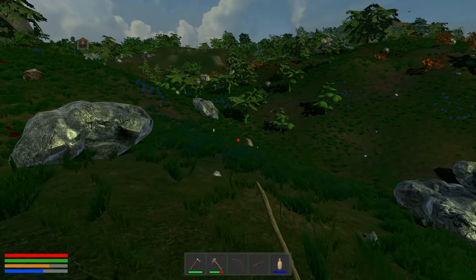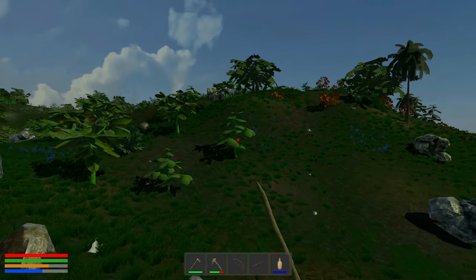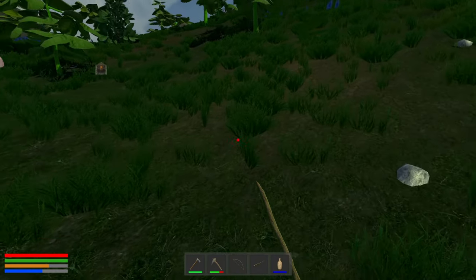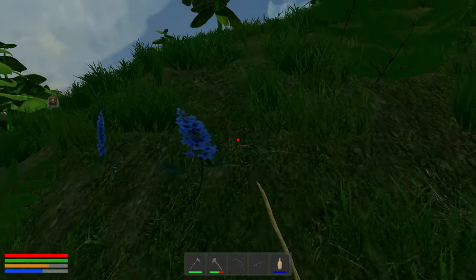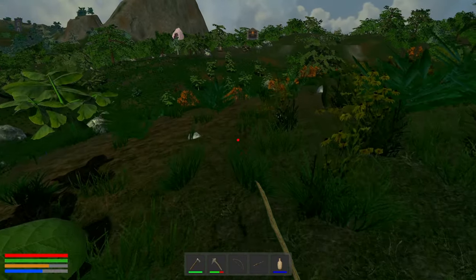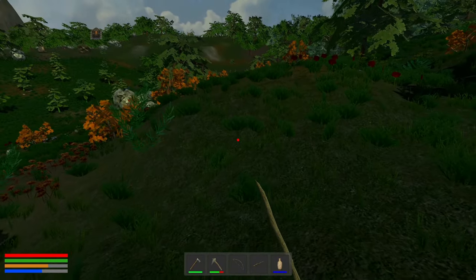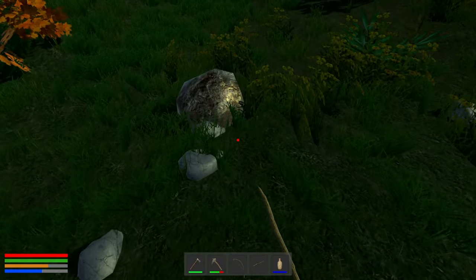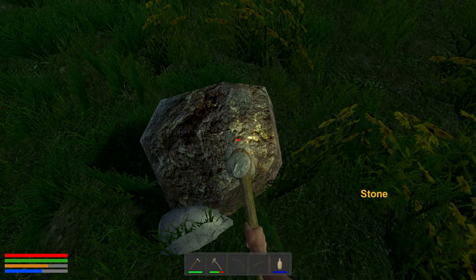Another thing with the updates: the natives no longer regenerate their hit points. They are pretty hard to kill. There were warnings at the beginning of the game to not try it without armor at least. They don't regen now. I want to find iron because we need more. This doesn't look like iron — just stone.